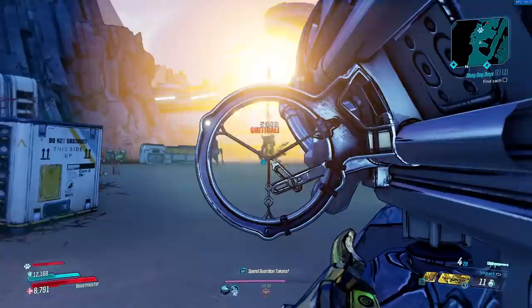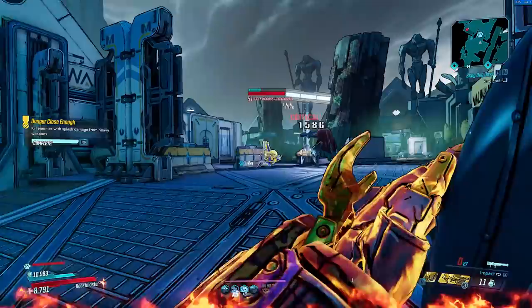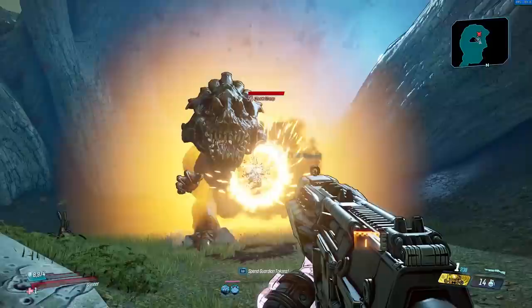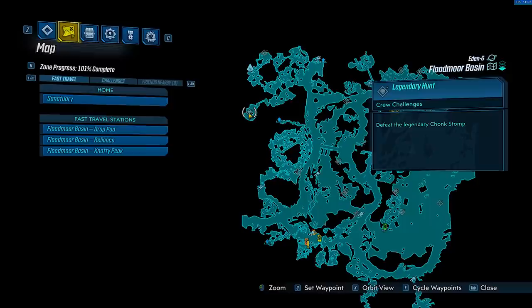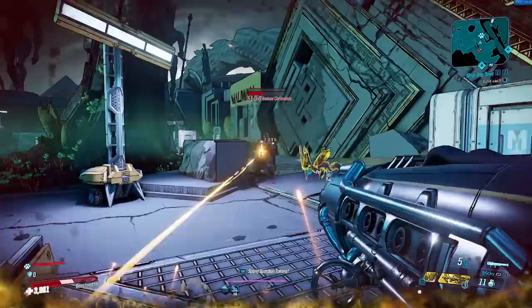Up next, we have the Tunguska. This is a legendary rocket launcher yet again manufactured by Torque. The Tunguska is a returning weapon from Borderlands 2, but this time instead of being a pearlescent weapon, it's a legendary weapon. To obtain it, it drops from an enemy known as Chunk Stomp, who spawns in the Fludmore Basin region of Eden 6. When you shoot the Tunguska and impact an enemy or the ground around them, it will redirect the rocket up into the air and then explode.